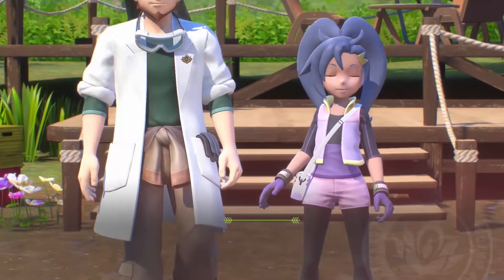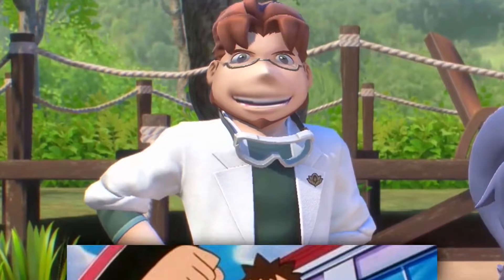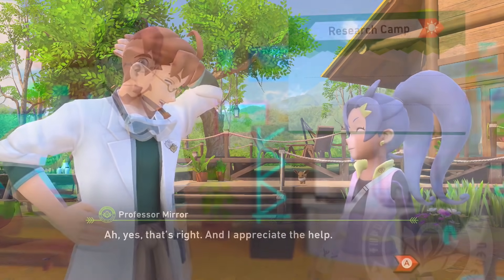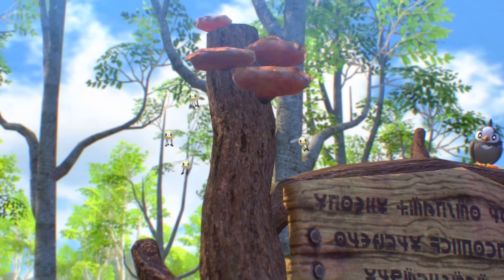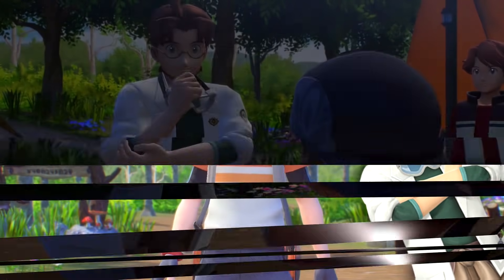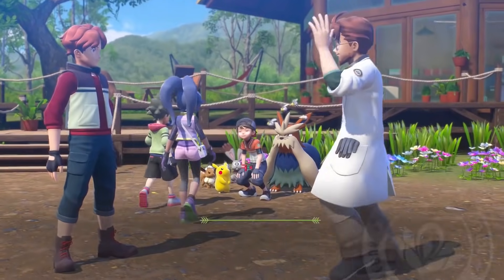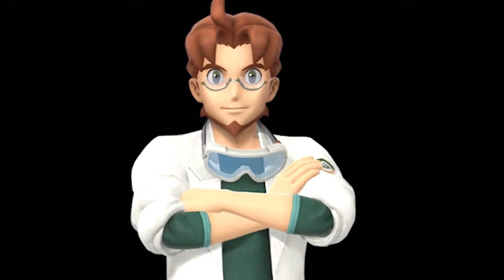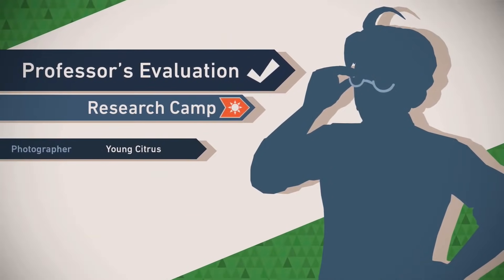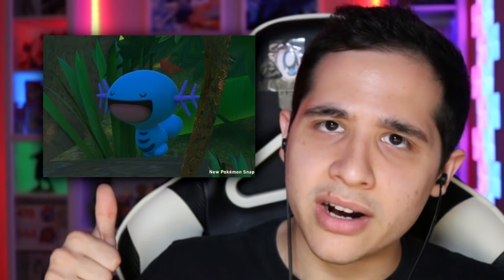Now for the worst parts of New Pokémon Snap. First, what is up with Professor Mirror? This has got to be the most forgettable Pokémon professor since Elm. It's a lot to live up to Professor Oak from the original Pokémon Snap, and while I was happy to see them reference some of those classic lines, you can't just bait me with nostalgia. For a professor all about photography, they could have made him much more quirky — his hairstyle is a straight-up ripoff of Professor Birch from Hoenn. He hasn't taken one photo all game, but he's quick to roast yours.